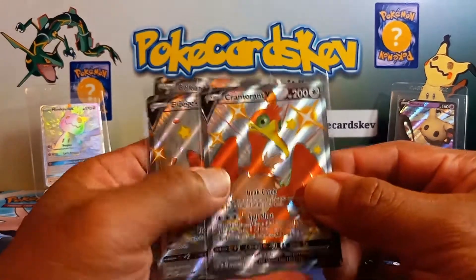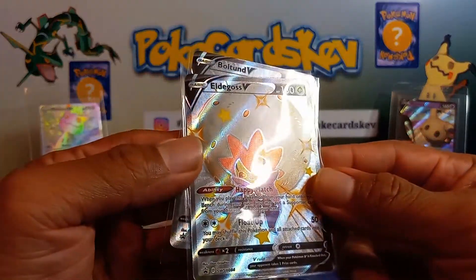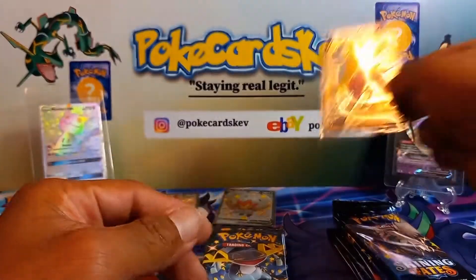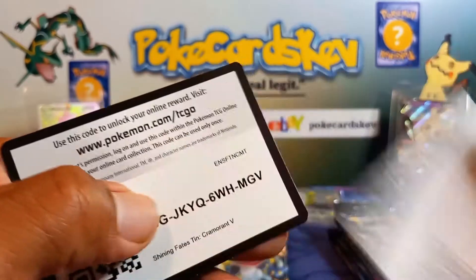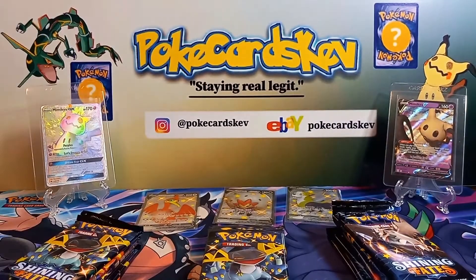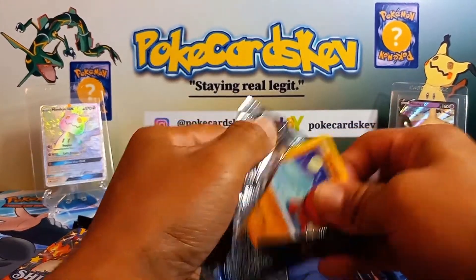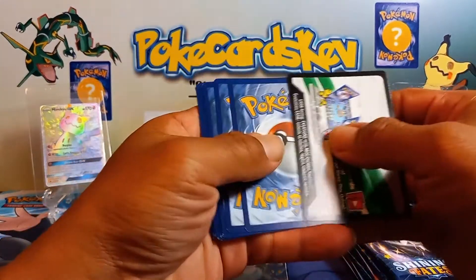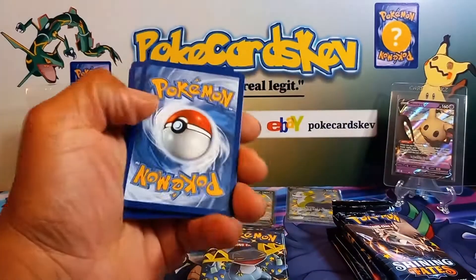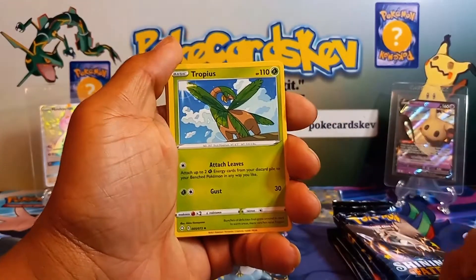We are back and here are the promos: the Cramorant going in front of his pile of cards, the other Gust, and the Bolton. Also we got your codes. Let's get straight into these packs. Pull rate prediction for this video is going to be five baby shinies, four V-Max shinies, and two amazing rares — I forgot to give you the code — I think that would be pretty lucky. Leave energy, a pretty bold prediction.